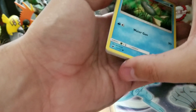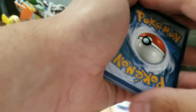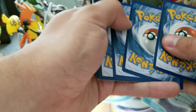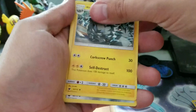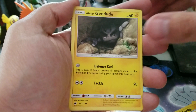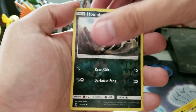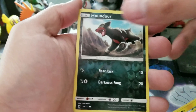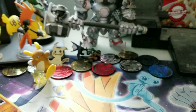One final Crimson Invasion pack — hopefully we get a good GX or something. Code card is right there. One, two, three, four. I'll be happy considering how the other packs went. Alolan Graveler — I always like that card — Emolga, Mareanie, Remoraid, Alolan Geodude, Shellos, Houndour, Corsola. Our reverse is Houndour. And our rare is a Mismagius. Can't have all the luck, right?